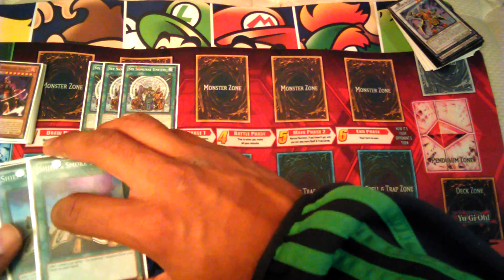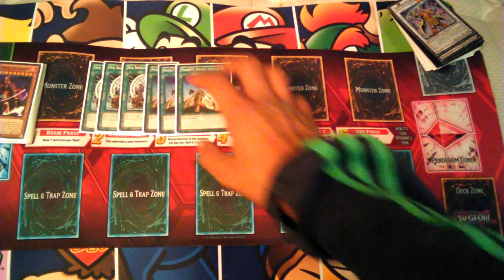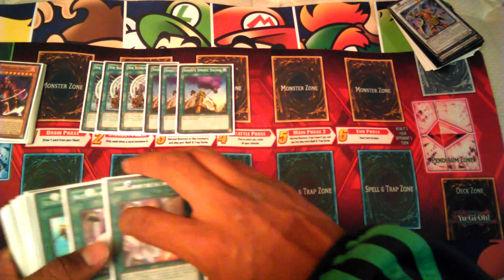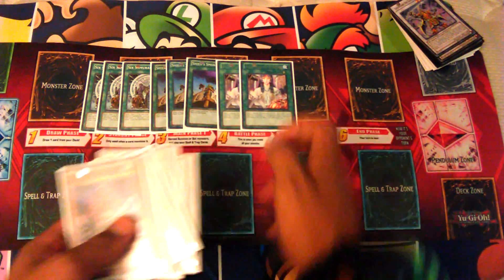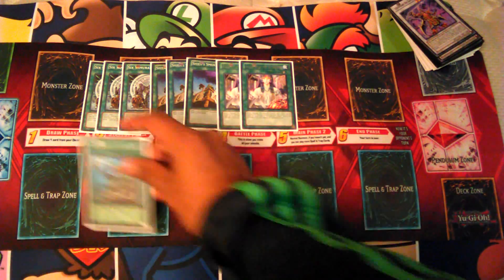For the spells, I'm running triple Samurai United because it's just good draw power. 3 Shien's Smoke Signal — I was playing 2 but Rota got hit to 1 so I bumped this up to 3 and also bumped up Kageki to 3. Then 2 Asceticism of the Six Samurai: you target any Six Samurai with the same attack and special summon one from your deck.